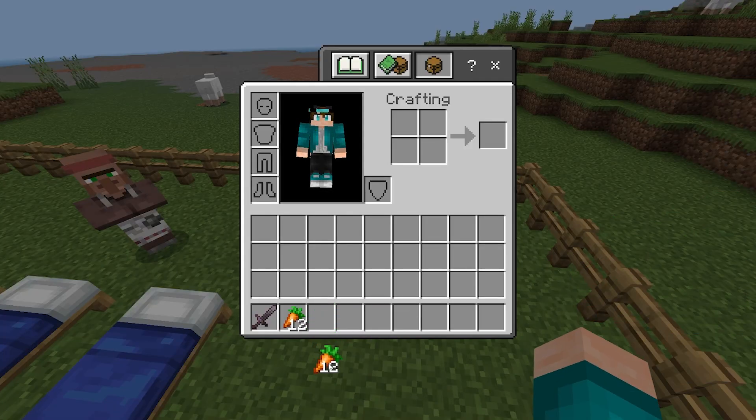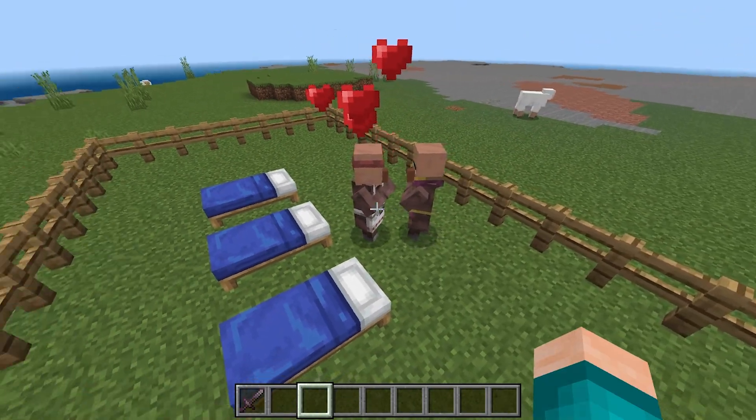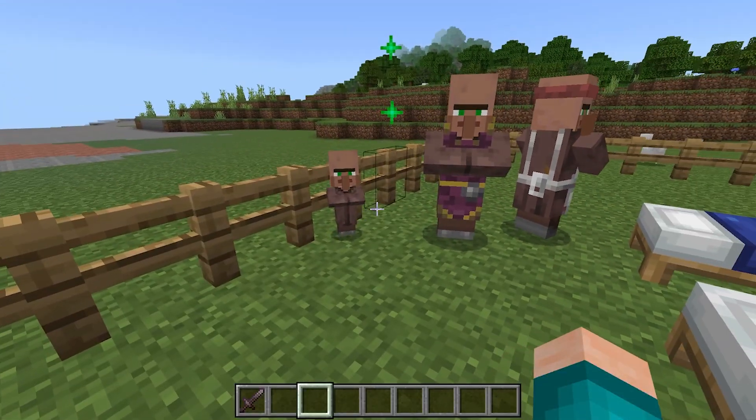So let's go ahead and give our first villager 12 carrots, and let's give our other villager 12 carrots right over here. They will start breeding, and eventually a baby villager should spawn in. And there you go — we now have a baby villager.